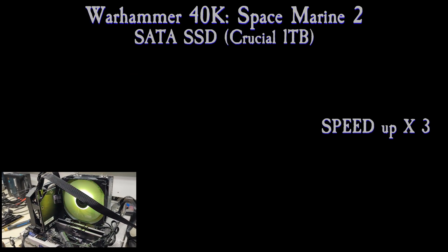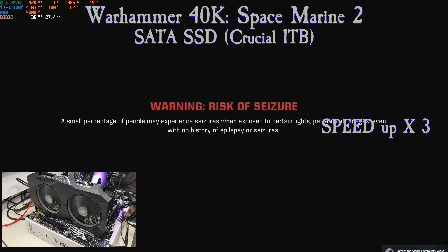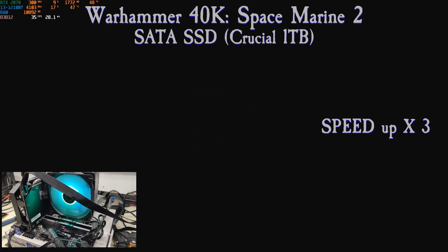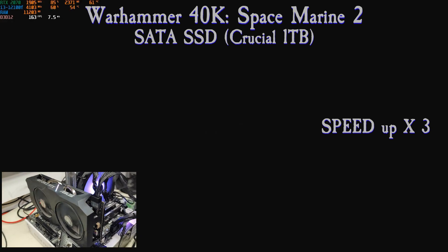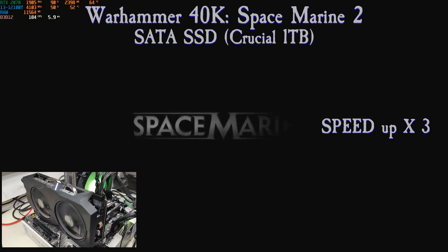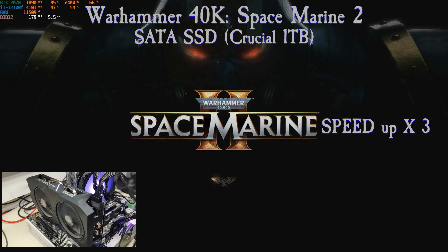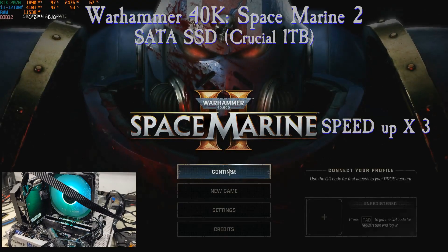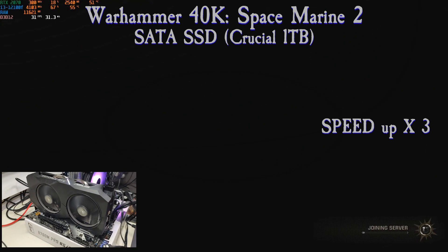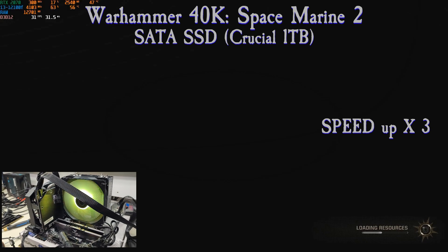Moving to a SATA SSD — this is a Crucial 1TB with a max speed of 560MB per second. Launching the game from Steam to the start button splash screen takes 50 seconds, and then from clicking start to loading the mission it took 40 seconds for the same mission. So compared to 15 minutes and 8 minutes, now it's 50 seconds and 40 seconds — that is a huge difference in speed.